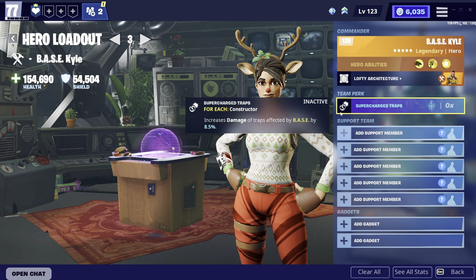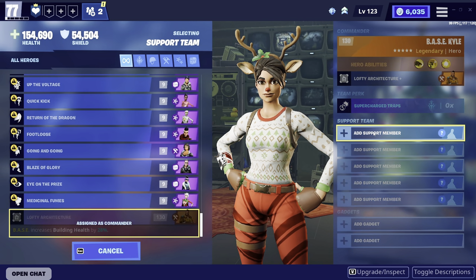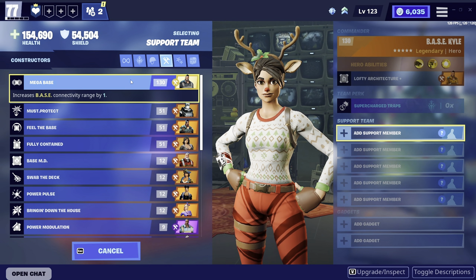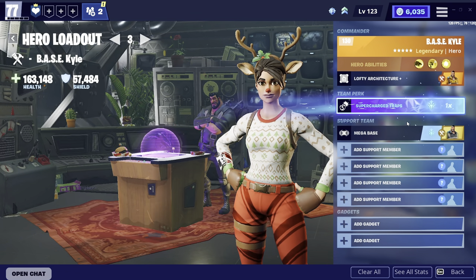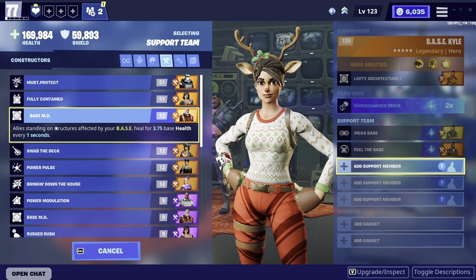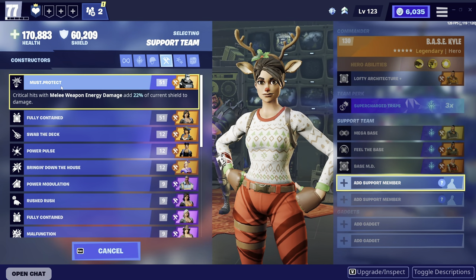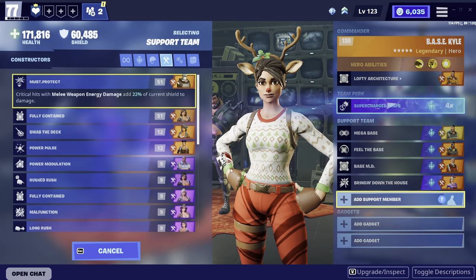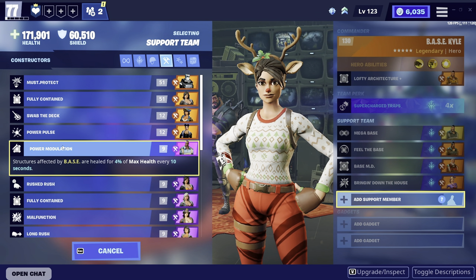We're going to click supercharged traps and also assign a support team. Basically we need more constructors on our team that give good perks. This one increases the base connectivity range by one, this one does extra damage with energy, this one gives allies standing on structures some health, this one increases damage and melee attack speed, and this one heals structures affected by base by 4%.